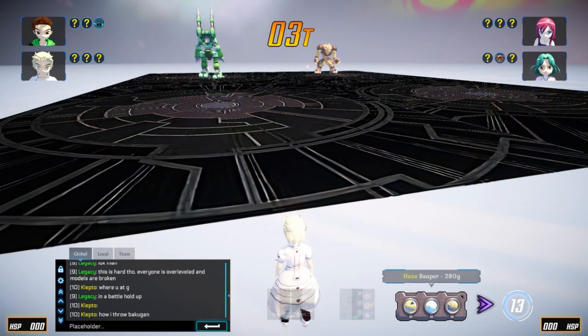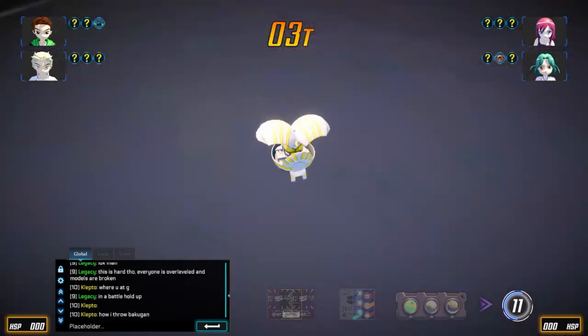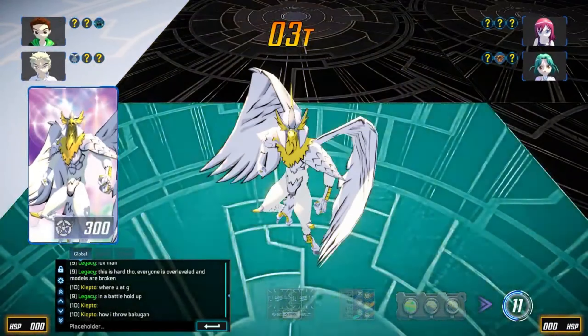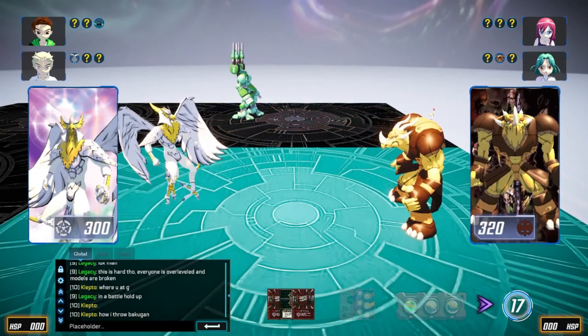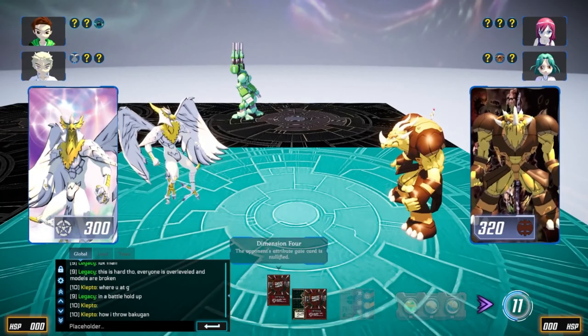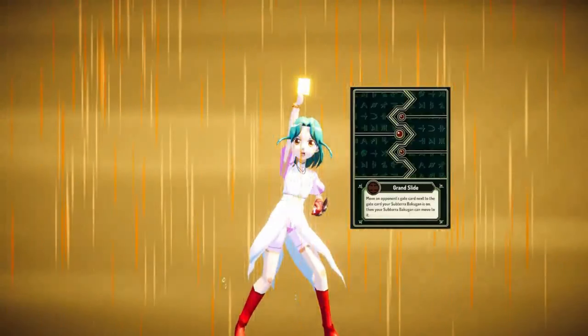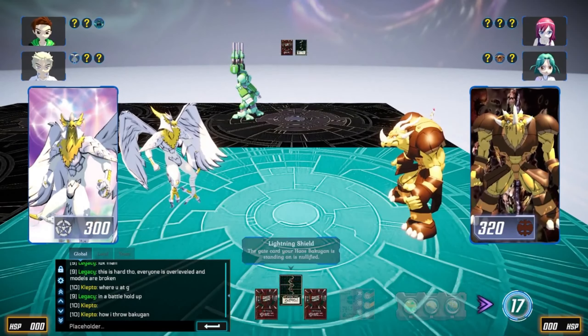Once you lose a Bakugan in a fight, you won't be able to use it for the rest of the match. I like these rules better than the actual game that was released because not only does it stay true to the show, it also makes double battles, triple battles, and even battle royales harder to win — especially when you have to actually defeat every Bakugan instead of just capturing three cards.